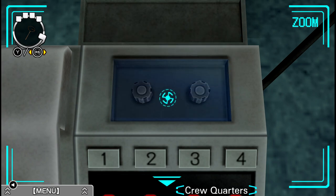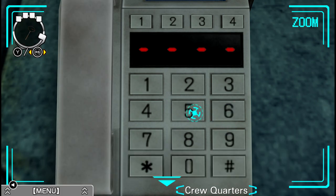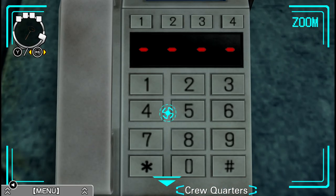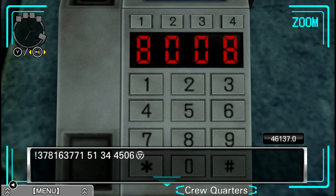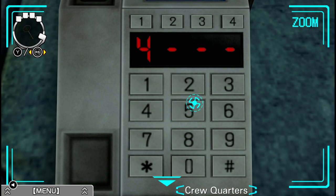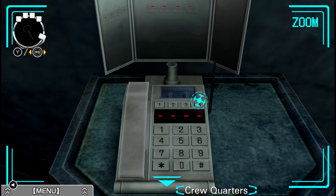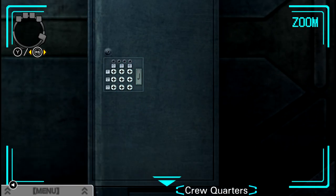I already got that pin thing, so I can close the lid. Let's try 5, 2, 6, 5. No. Let's try 5, 9, 2, 5. No? Let's try... Oh, God. I didn't actually expect that to work. Exclamation point: 37816377151344506. What in the name of... I don't know what that's supposed to be. H... E... Double hockey sticks? No. The fact that the boob number actually worked is shocking to me.